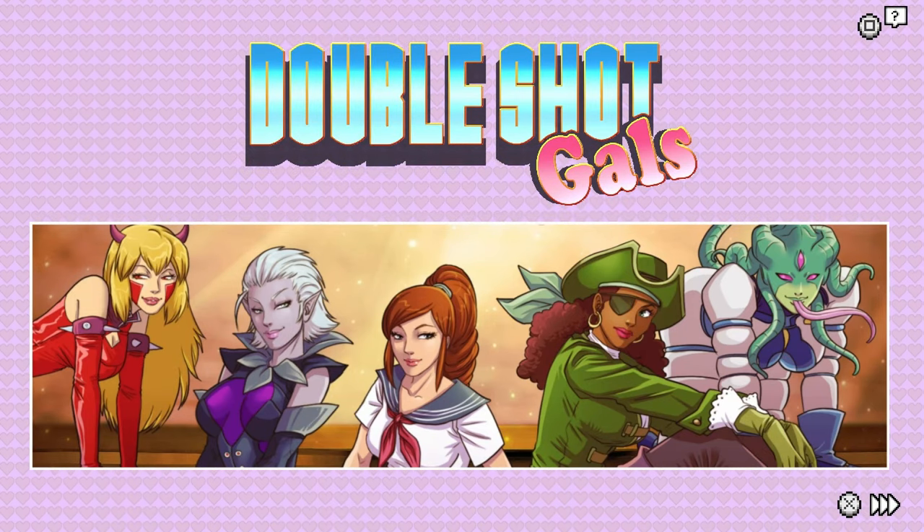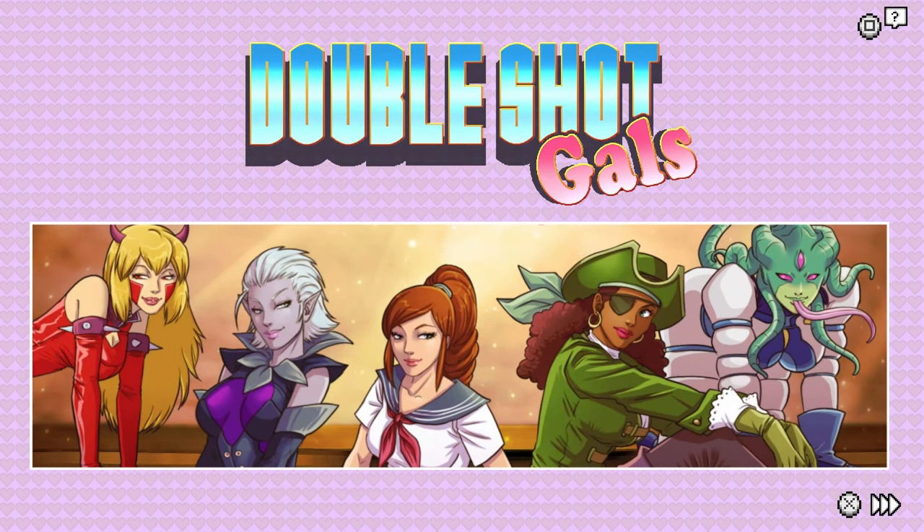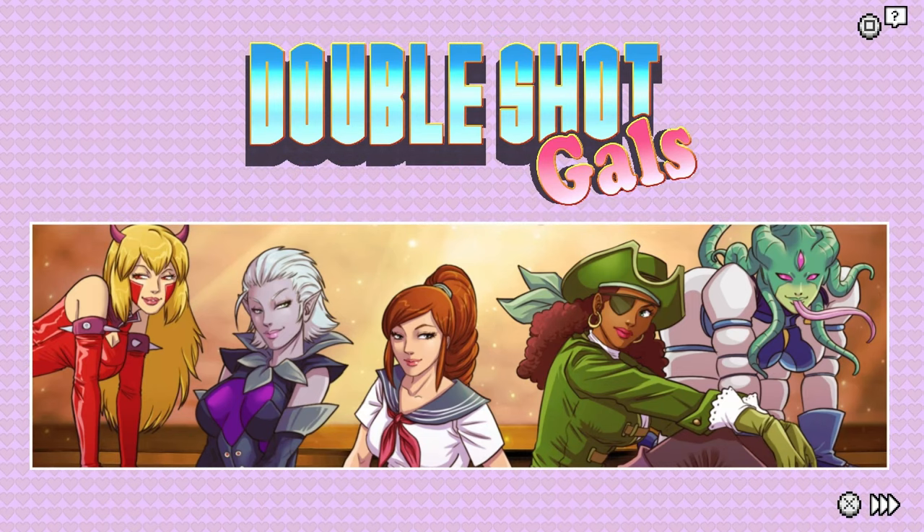How's it going everybody? PoserRoll here to bring you another absolute banger of a platinum. Today we've got Double Shot Gals from Gamazumi, and you're looking at $5 on the PlayStation Store with cross-buy and 4 total stacks.